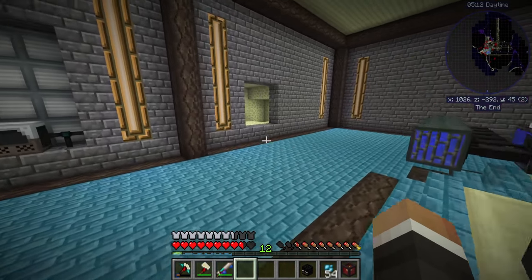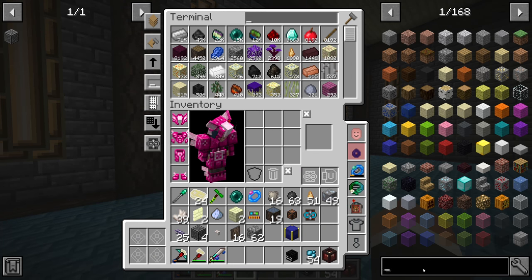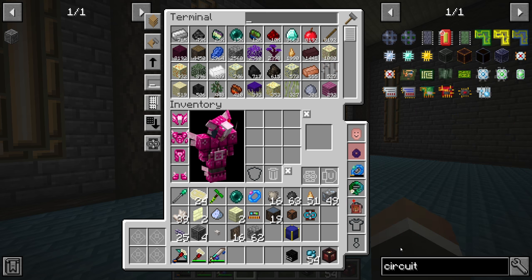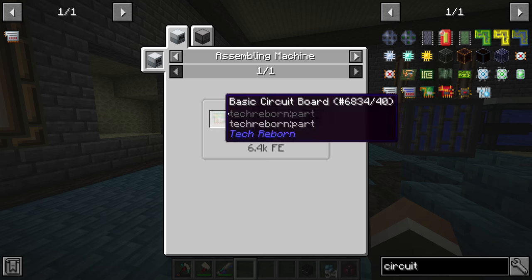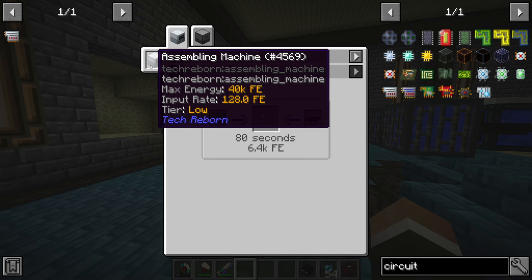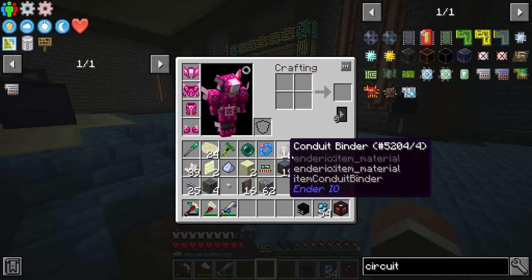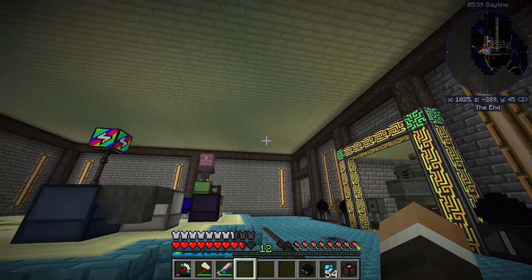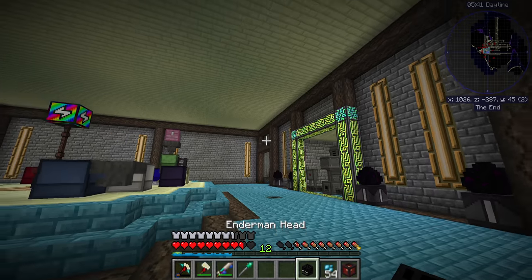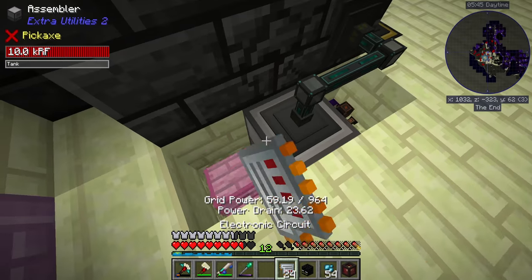I want to start by seeing if we can't automate the crafting of circuits. I'll bookmark the Tech Reborn circuits and we're going to automate them in the assembling machine. The assembler is a little tricky to automate, and it's actually cheaper to make circuits with the assembly machine than with the assembler.